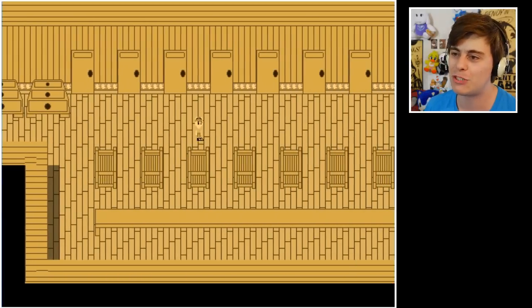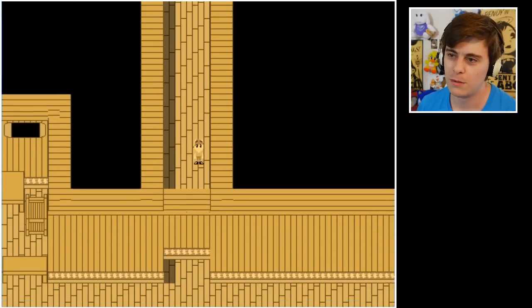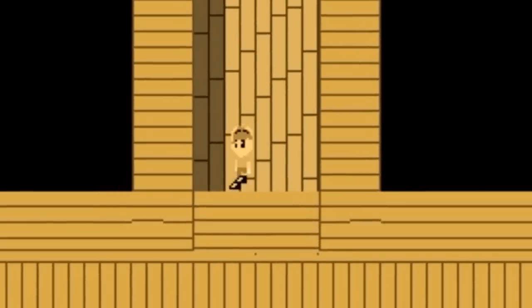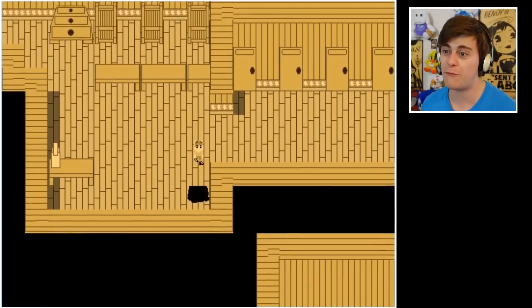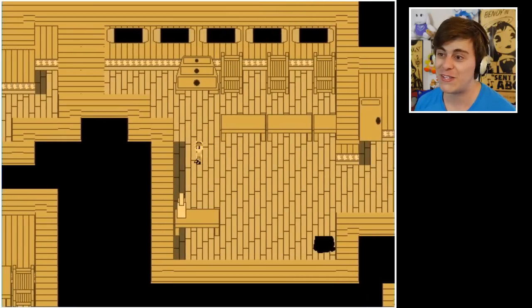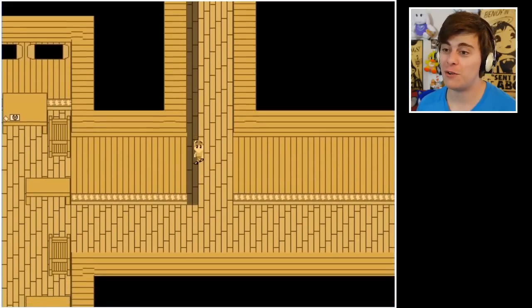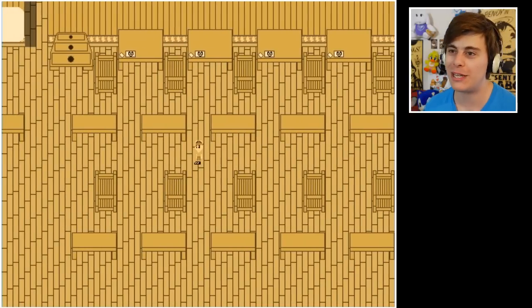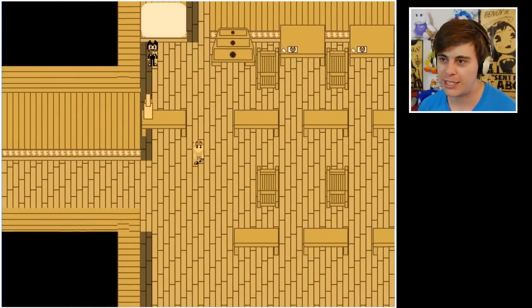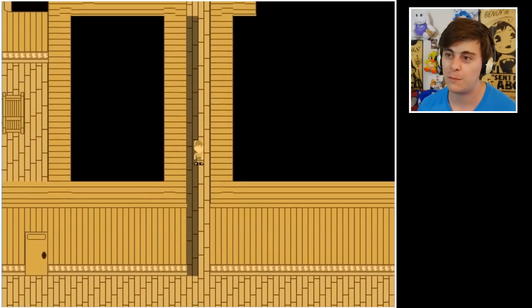Some rooms do look the same. Oh — there's a book here, 'the book that Jerry wrote,' and the key — I'll take them both! Another ink puddle though. We're blocked off. We can go back down now — bendy did something there. We got the book and the key. I can't remember where the door was that needed the key... it must have been that one, it just opened right up.